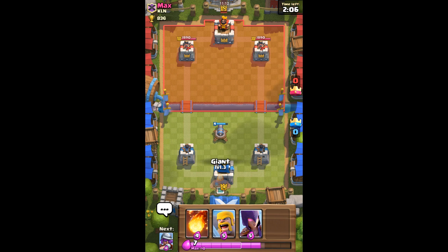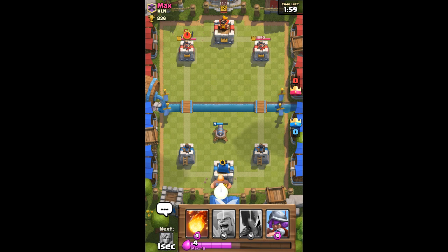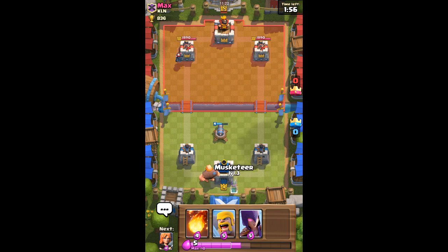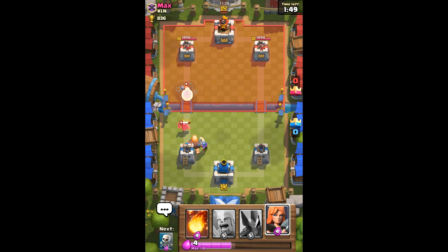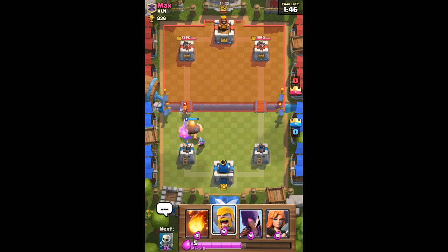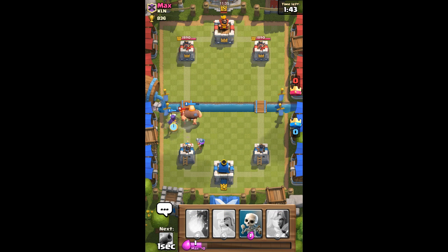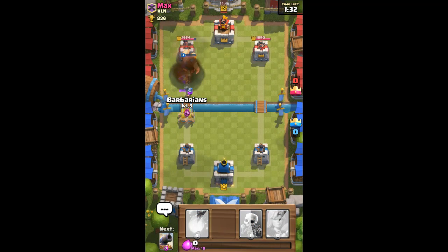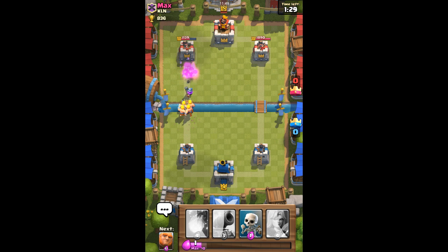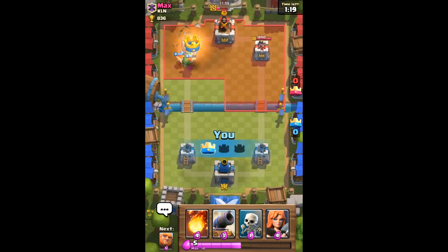All of our cards cost five elixir, so let's do a slow push from the back now so we have something to defend with. I'm gonna put a musketeer right here. We're gonna put down our barbarians. He's getting hits off — that is a good rocket from him. We're putting down level three barbarians — I didn't even know we had level three, I thought we had level two. Those do good damage.